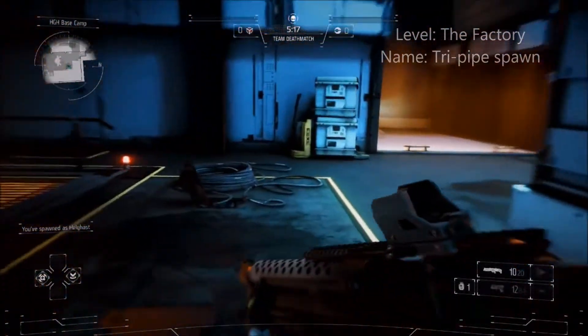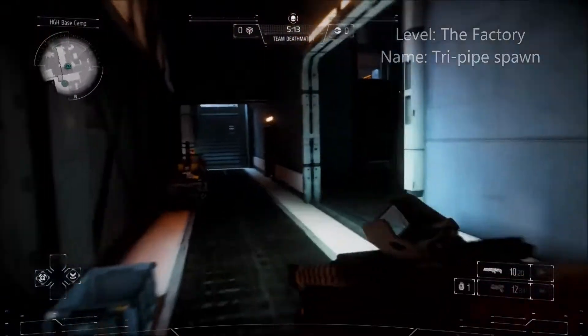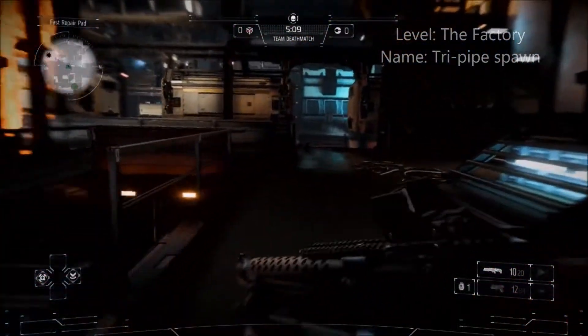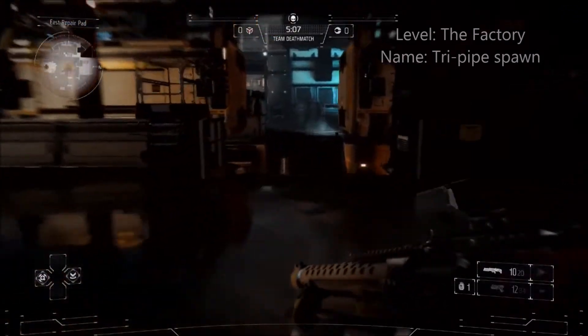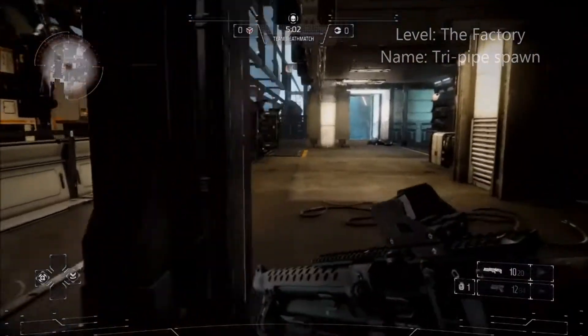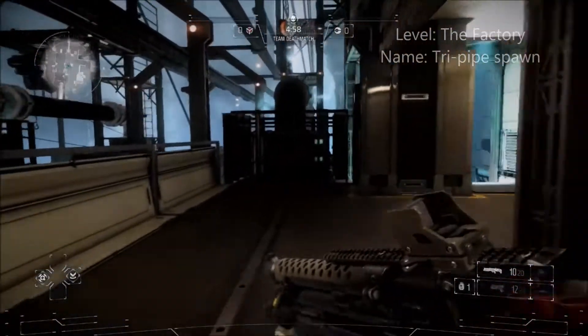So to begin with, we're in the factory. Just while I'm on my way to the trick spawn location, I want to define what a trick spawn is. In my opinion, a trick spawn is a spawn beacon placed in a position that the enemy wouldn't easily find, and if the enemy sees an ally spawn off it, they wouldn't necessarily know where the beacon is.